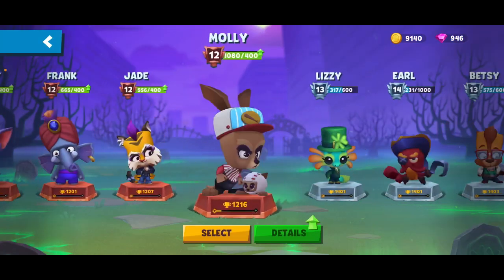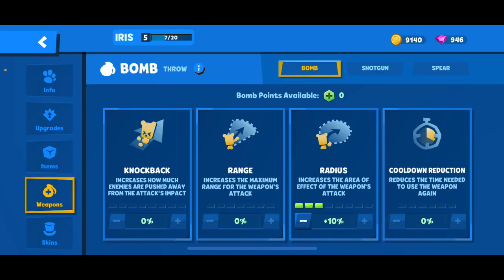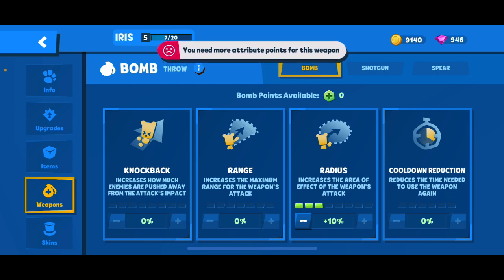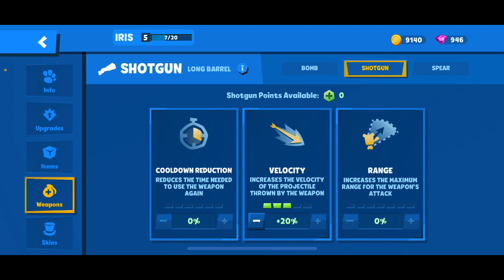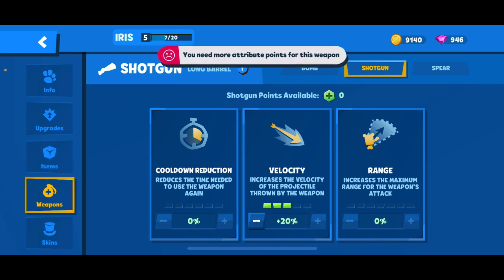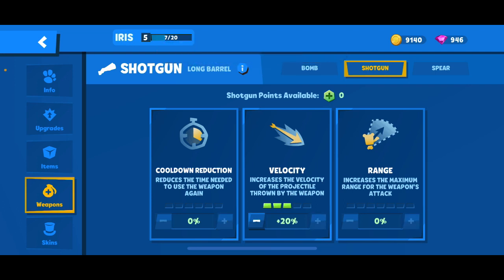Now let's look at attribute points. For Bomb, if you're doing area control, I definitely recommend Radius. If not, maybe split it evenly between cooldown reduction and Radius. I have mostly Radius because I don't have Molotov on there, so I think Radius is the best way to go to maximize damage dealt — you want to be hitting as many shots as possible because of her poison damage. As for Shotgun, it already has Long Barrel, so I'd do an even mix of Range or Velocity depending on your playstyle. If you're super aggressive, go Velocity so you get that damage dealt quicker. If you're playing the long game, do Range.